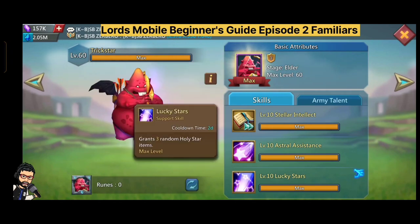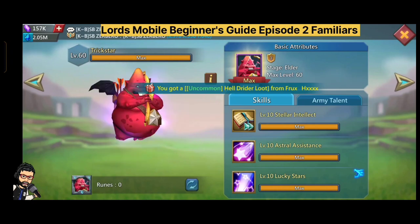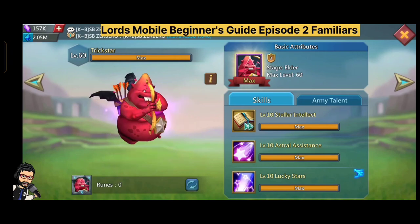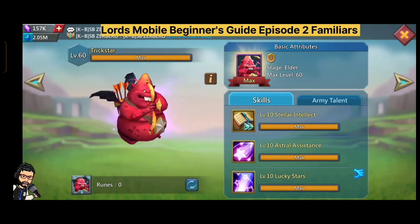Trick Star is a familiar you really need to work on. It gives research speed 5% at max level, range attack 10% at max level, and the best part is it gives 3 random holy star atoms — sometimes it gives 10,000 holy star.